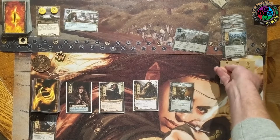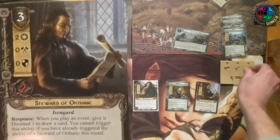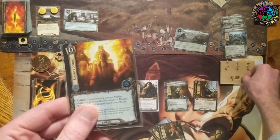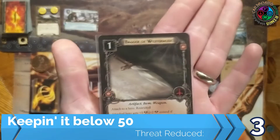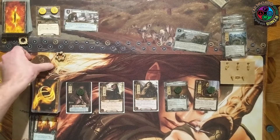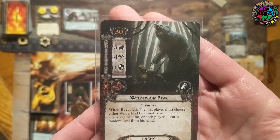I'm going to discard one Steward of Orthanc to give Arwen a resource, then play another Steward of Orthanc — that will increase the threat but he quests for two. He's neutral, and when I play an event I can give that event Doomed 1 and draw a card. You only get to trigger that once per round no matter how many Stewards are in play. Let's play Elrond's Council — that drops my threat by three. I trigger the Steward, raising my threat by one, so net minus two and I draw a card. I draw a Dagger of Westernesse, going on Eladan.